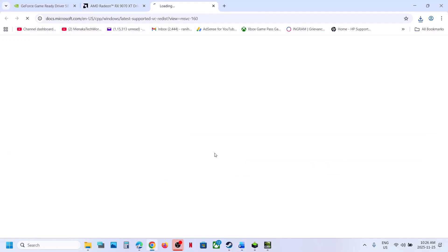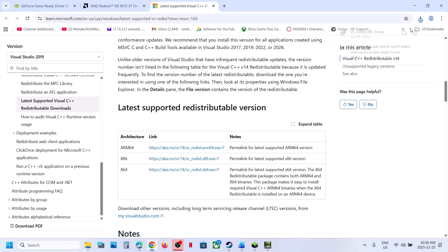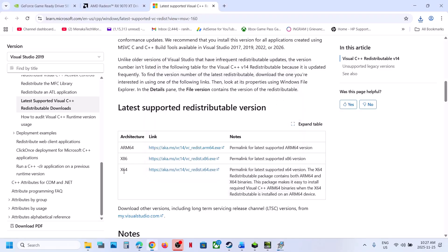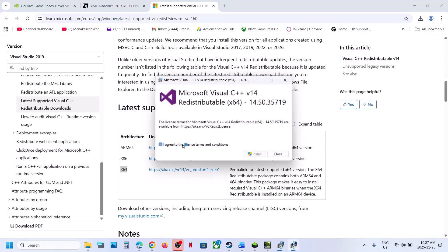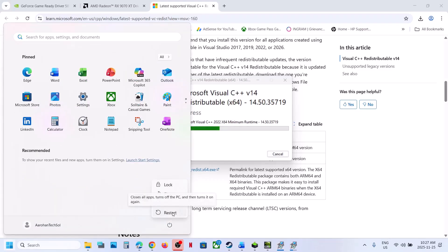The next step is to install Visual C++ files. Open the link provided in the video description. Scroll down and you will see x86 and x64 files — download both. Run the x86 exe file. If you see the Repair option, click Repair. If you see Install, click Install. Then download and run the x64 exe file as well and do the same. Once both are installed, restart the computer, launch the game, and check.